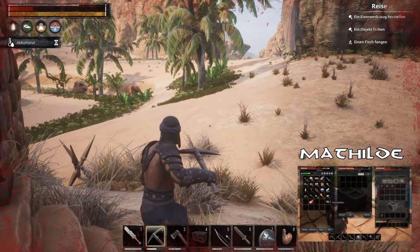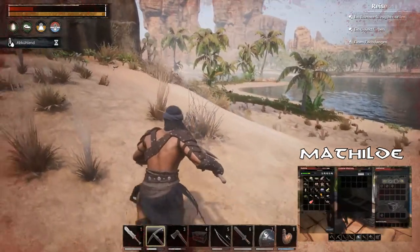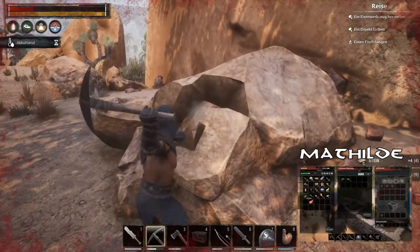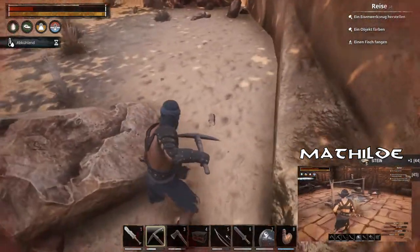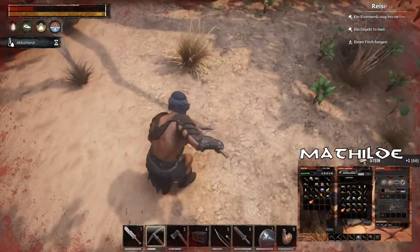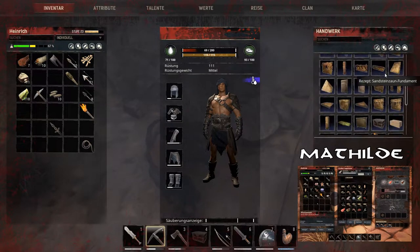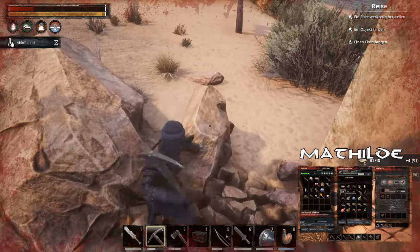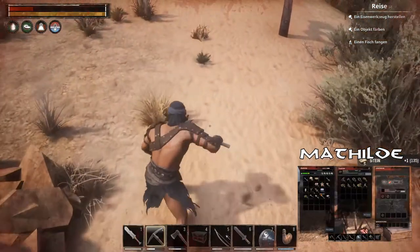Nächste Folge muss ich wieder was schlachten. Ich finde, das ist ein guter Rhythmus: eine Folge töten, eine Folge bauen. So wird's nie langweilig. Los später das Erkunden der Map, das wird ein bisschen länger dauern. Ich fände es schön, wenn sie es hier wie bei Seven Days to Die hätten, wenn du so ein Ding anwählst und dann auf Rezepte gehen könntest. Die Rezepte, was man bauen kann, das ist ein bisschen unübersichtlich. Deswegen ist das halt mega unübersichtlich, aber da gewöhnen wir uns schon dran.